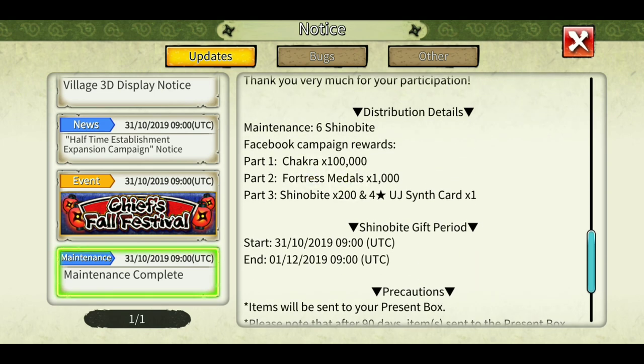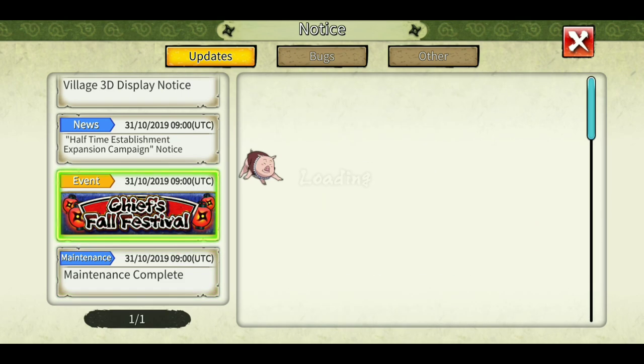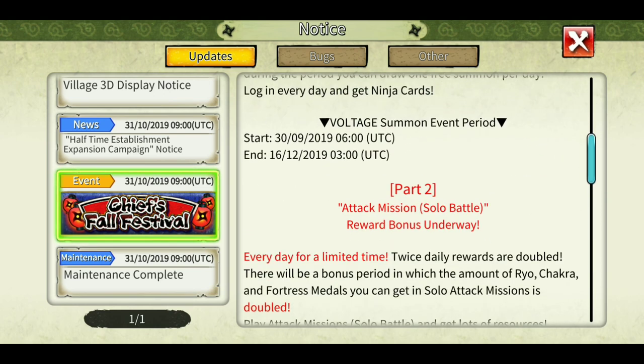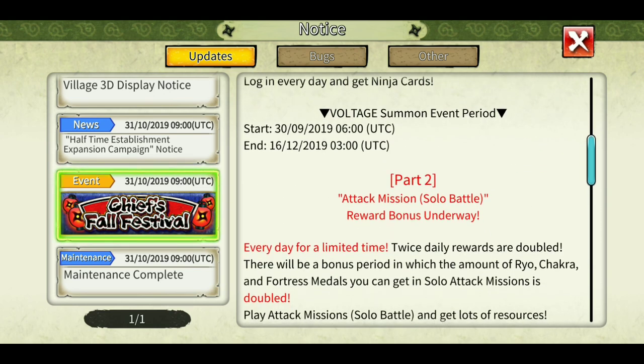The most interesting and best part of this update was that they gave 200 shinovites as they promised in the Facebook campaign, and 1000 fortress metal as well as an ultimate synthesis card. Also, the Chief Fall Festival has been extended till the 16th of December.